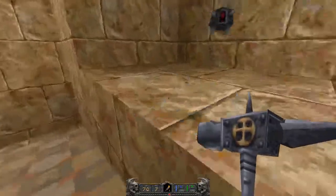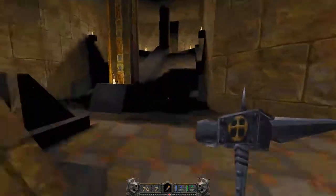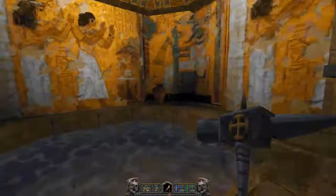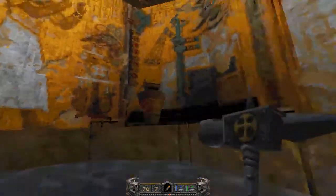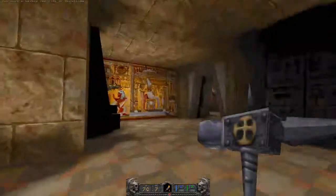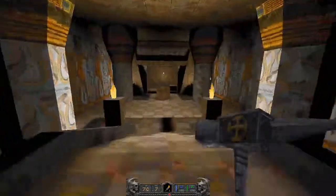So we've done all we can here for now. We need to come back to this place to place the other canopic jars — nothing happens until you have all of them here, so there's no need to keep running back here to place them.